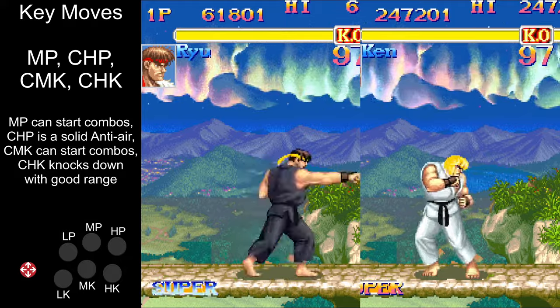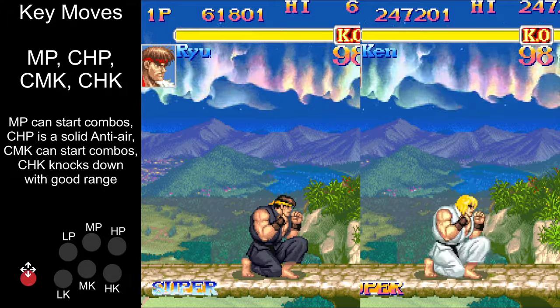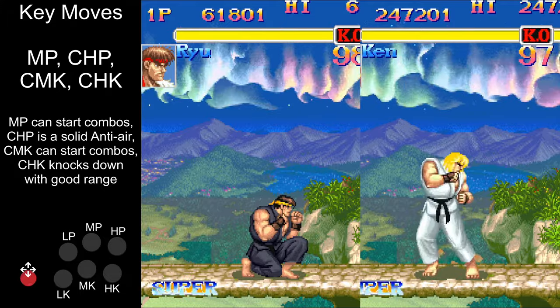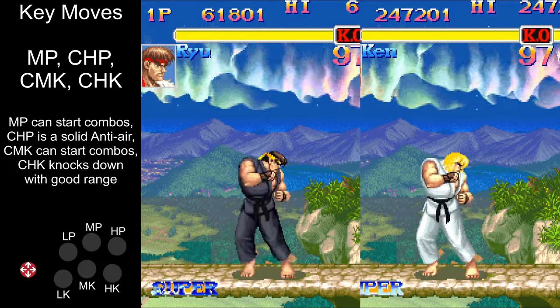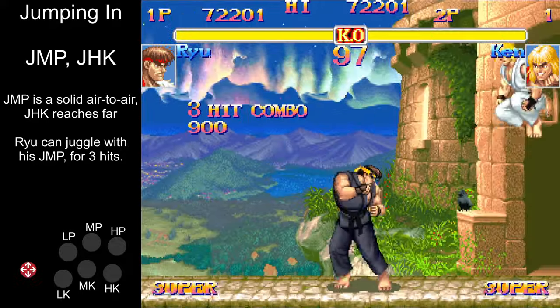The key moves you're going to need are the same for both characters: standing medium punch, crouching heavy punch, crouching medium kick and crouching heavy kick. As for jumps, you either want to use jump medium punch or jump heavy kick.